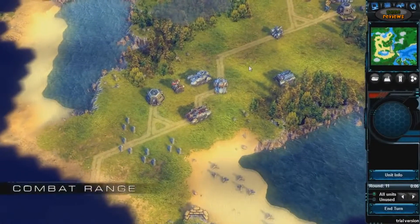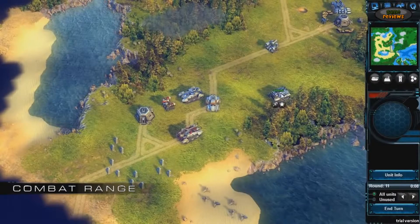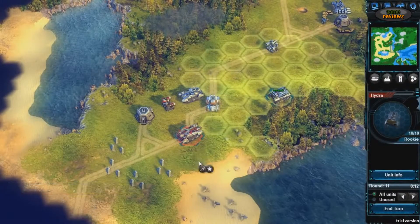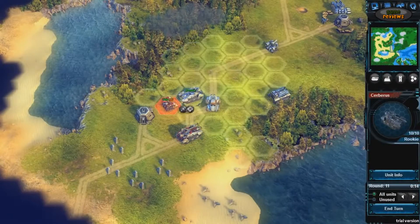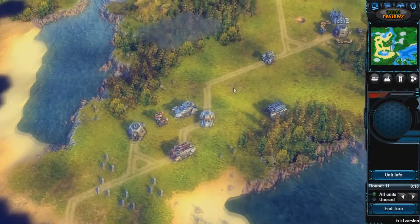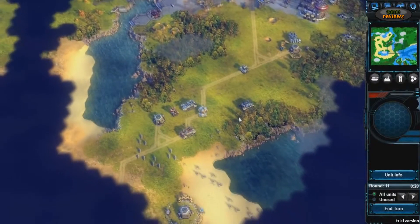Besides the attack sequence, the positioning of units is also of vital importance. Some units can attack opponents that are several hex fields distant, while others can only attack the ones directly adjacent to them. This, of course, also applies to counterattacks.